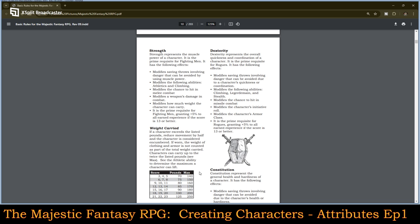Dexterity modifies saving throws involving danger that can be avoided due to a character's quickness or coordination. It modifies the following abilities: climbing, legerdemain, and stealth. It modifies the chance to hit with missile combat. It modifies the character's initiative rolls. It modifies the character's armor class. As the prime requisite of a rogue, it grants 5% to all earned experience if the score is 13 or better.